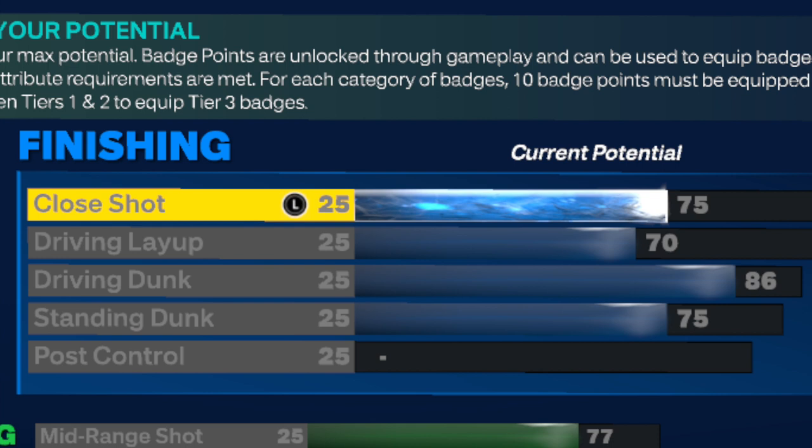For finishing, we'll be giving ourselves an 86 driving dunk for gold limitless takeoff and silver posterizer, and a 75 standing dunk for bronze rise up to get faster standing dunk animations. We will be going with a 70 driving layup and a 75 close shot, just enough for us to get gold giant slayer and silver fearless finisher.